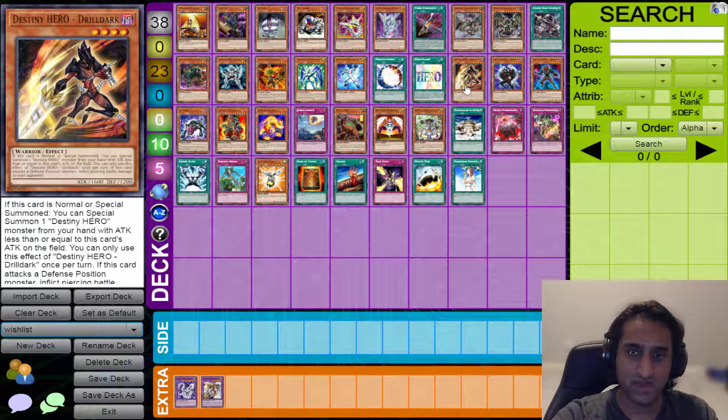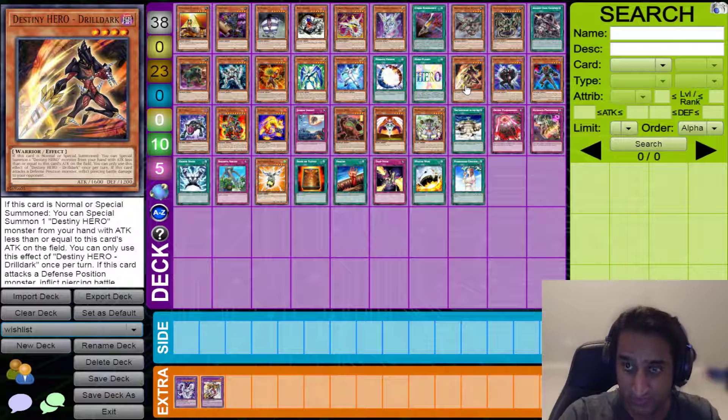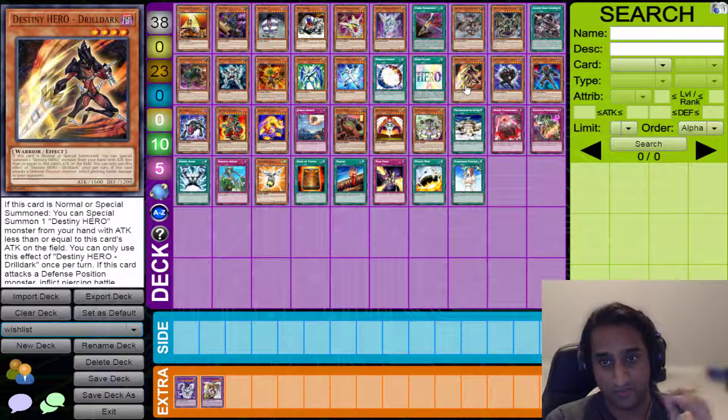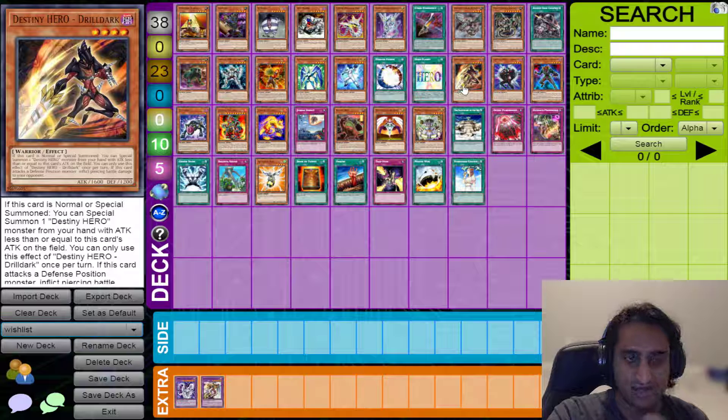Let's move on to the next category: Destiny Heroes, starting with cards I don't know why we didn't get already — Destiny Hero Drill Dart. Essentially it summons itself and lets you summon another D-Hero from hand with attack equal to or less than this card's attack. That covers essentially any level 4 or lower Destiny Hero in the card pool. But one thing to keep in mind — it also actually Special Summons Malicious, which I think might be the best use for this card: get Malicious out of your hand, then decide what you want to do with it — Creature Swap, Fusion, Tribute, whatever. It also does piercing damage.